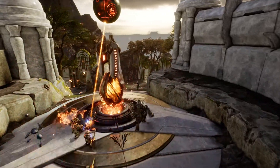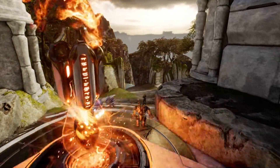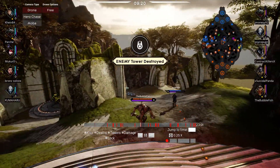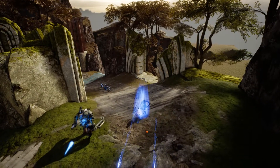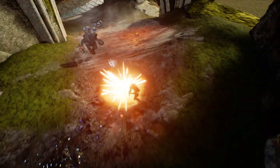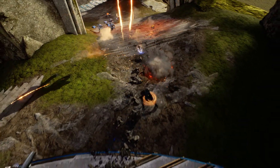I run right up to her and hit her in the face with the slow mine. That's key — you've got to hit her with the slow mine, and then you ult immediately.